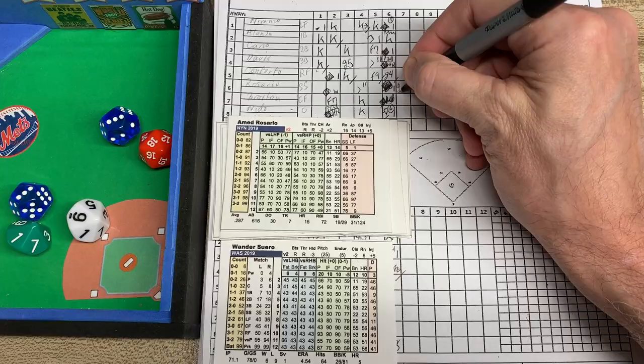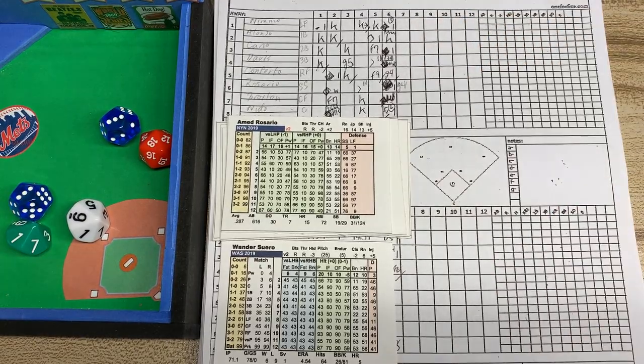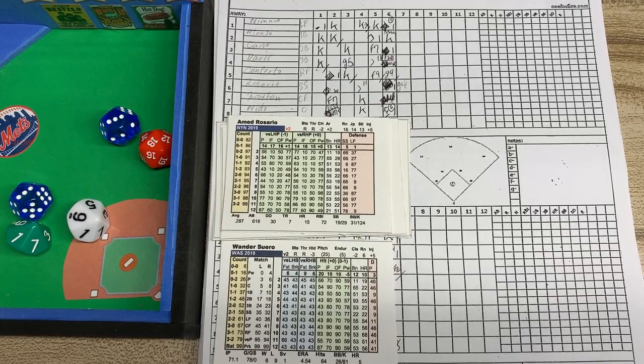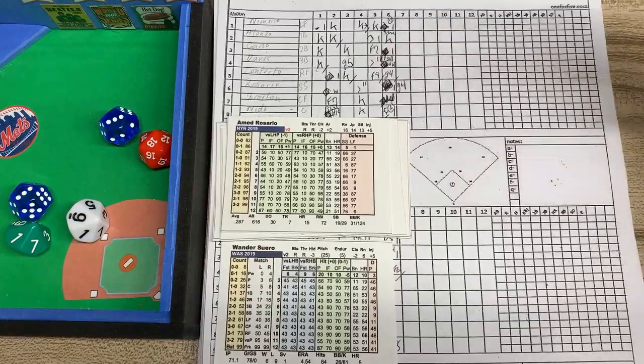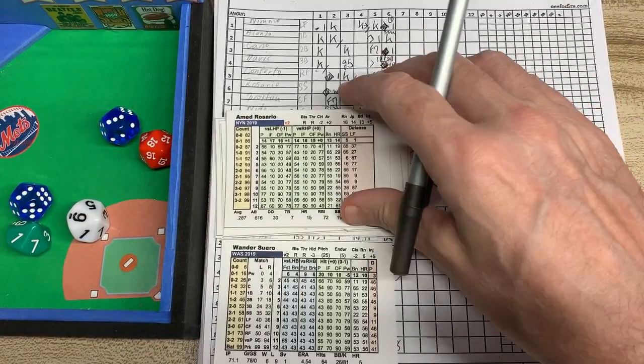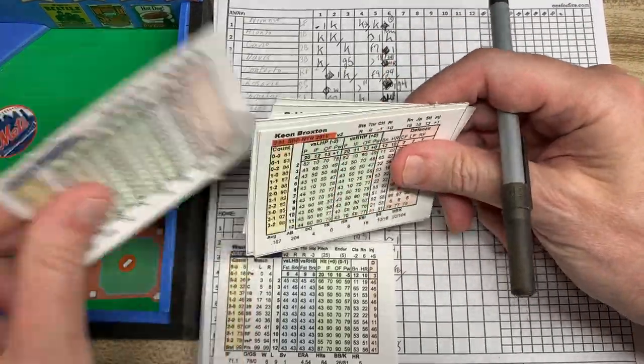The pencil is always too light. Let me find a pen that works a little bit darker. So we've got a ground ball to second base for out number 1. And here's Keon Broxton — again, righty versus righty.